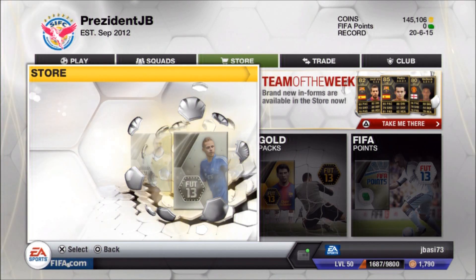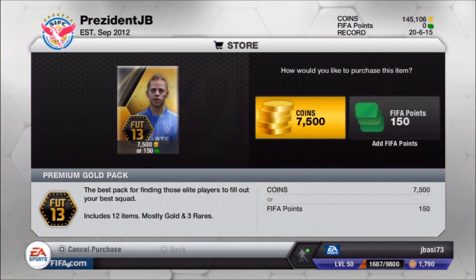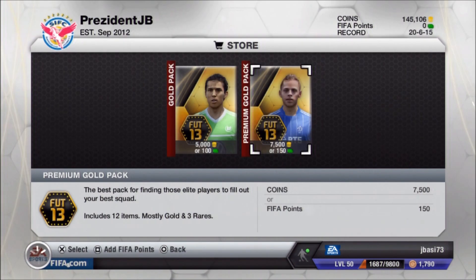What's good YouTube, JB here. This is going to be episode 5 of my searching for n-forms pack opening series on this channel. Right now we're going to jump straight into packs, opening some with coins. If you are new to this series, I have opened up some pretty beast players in the previous episode, so make sure to check them out.